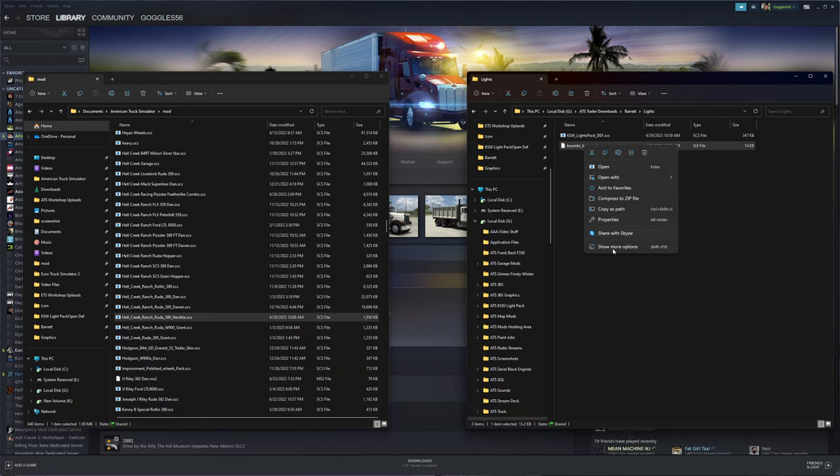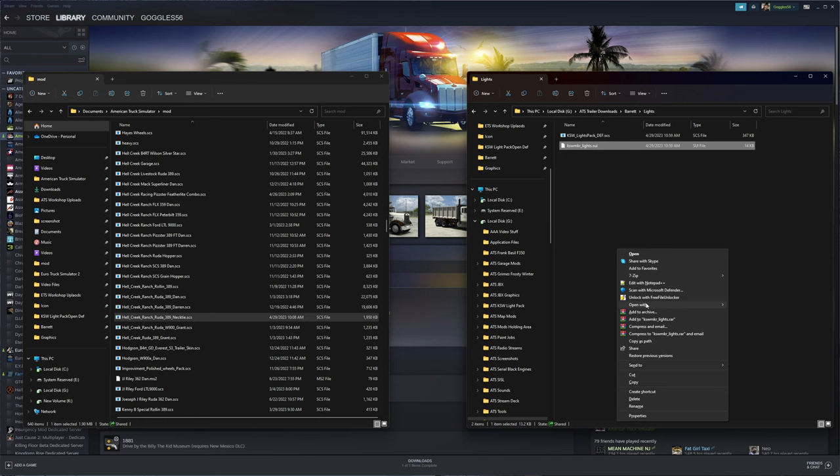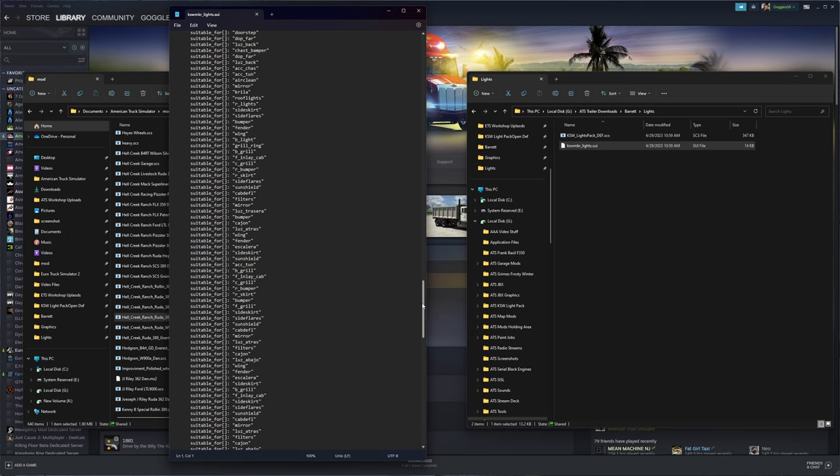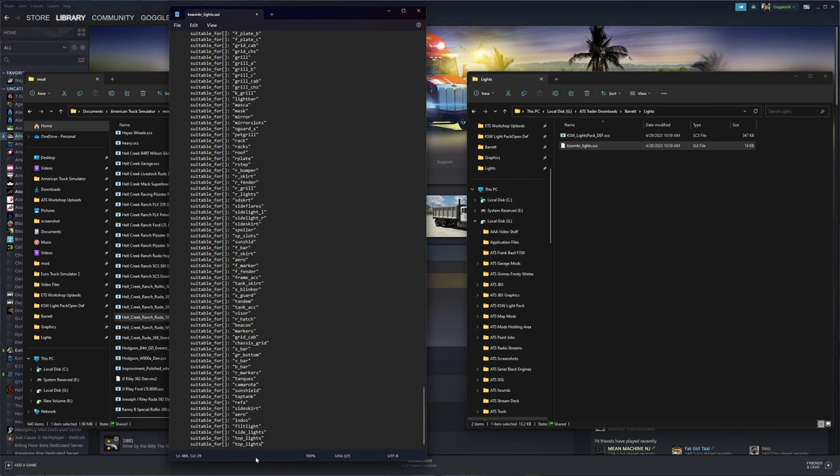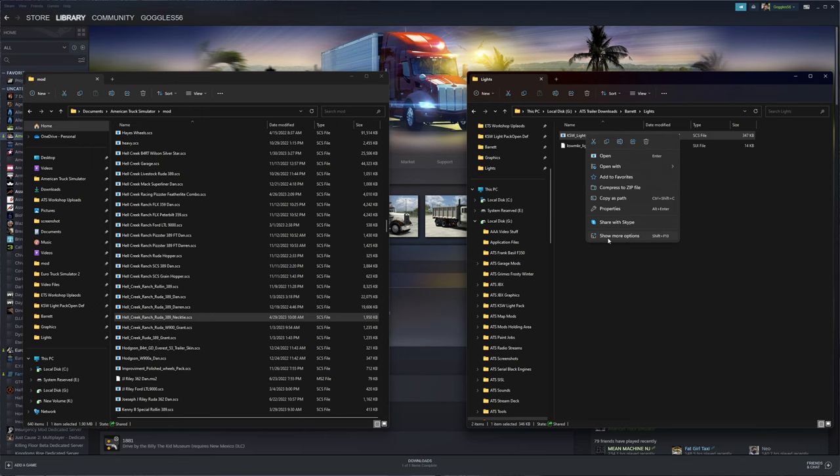Exit to the launch pad, alt-tab, open the KSW marker lights .sui file in Notepad, go down to the bottom, take the last entry, copy it, hit Enter to make a new line, and we're adding 'marker_lights'. Save and close the file.